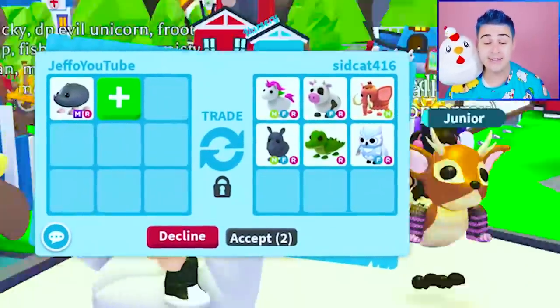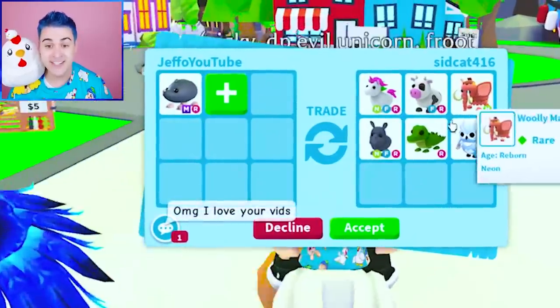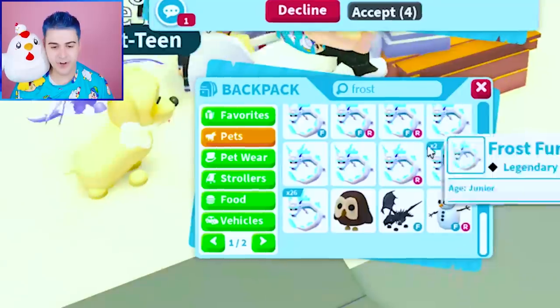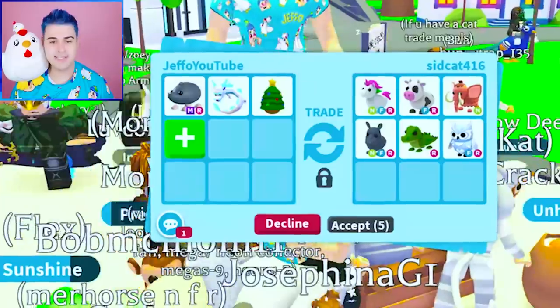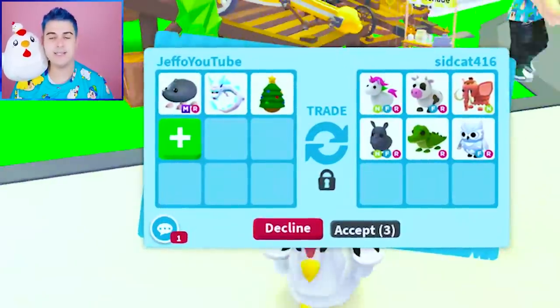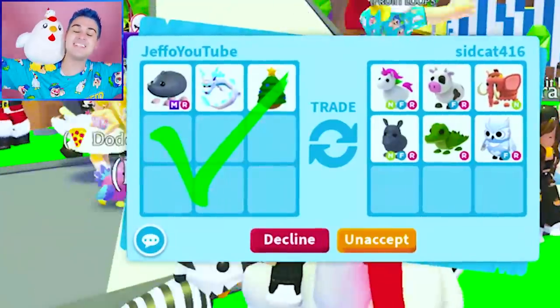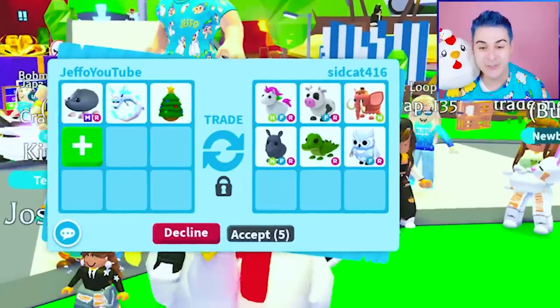This is too good — I can't let them give this to me. A neon unicorn, neon mammoth, neon rhino, and a croc. What if I add a frost fury and a Christmas egg because we just have so many? I will hit accept. They say 'OMG I love your vids, bro!' Thank you guys so much — we love the Froot Loops.